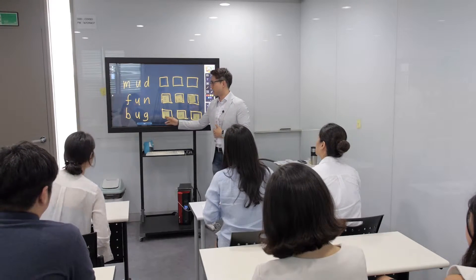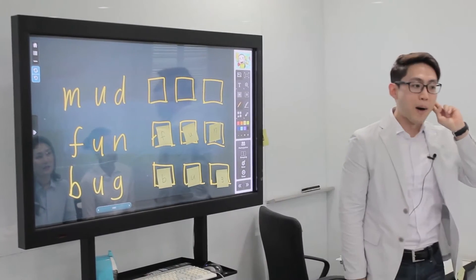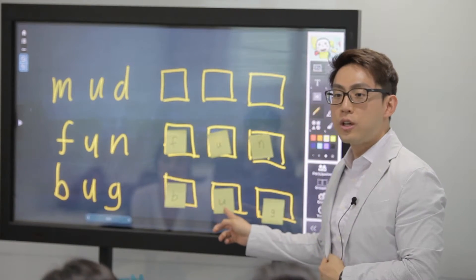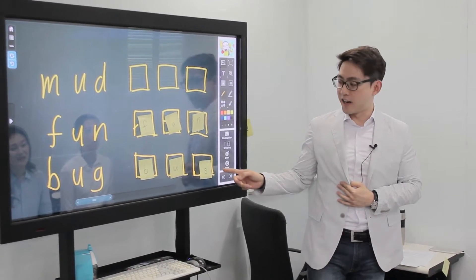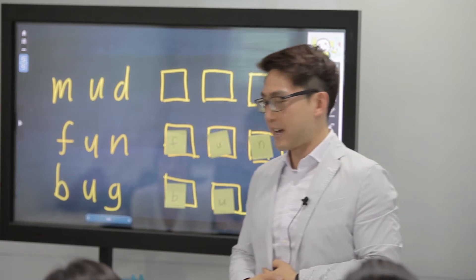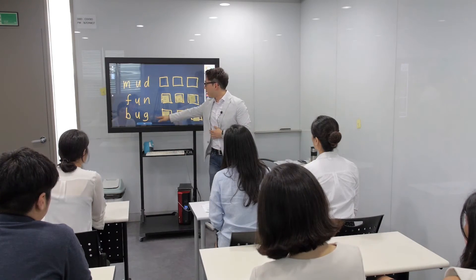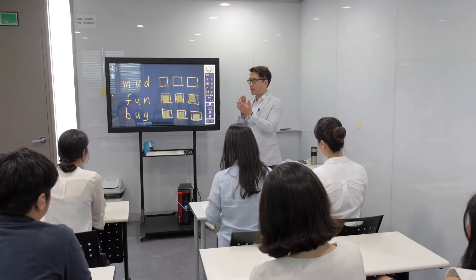All right, let's do this one together. What sound does the letter B make? B. Everyone say B three times: B, B, B. Excellent! What about this one? U. A. And we have? G. Letter G makes the sound G. Excellent! So we have B, A, G — all together! What sound does that make? Bug! Excellent! Good playing! Good job, guys!